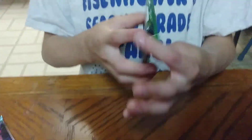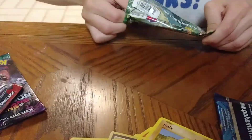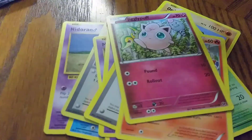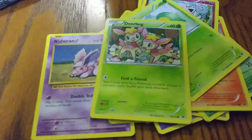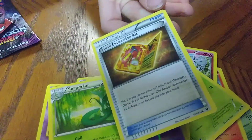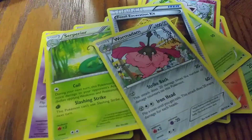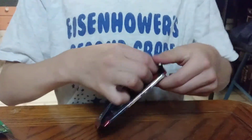Next up we have a Fates Collide pack. Now that I know how to open a Pokémon card pack, let's begin. We have: Fennekin, Jigglypuff, Snivy, Deerling, Kirlia, a Mew — I just got a Mewtwo too — a Serperior, a Fossil Excavation Kit, a Wormadam Trash Cloak form, Kabuto, and a card I don't need again.